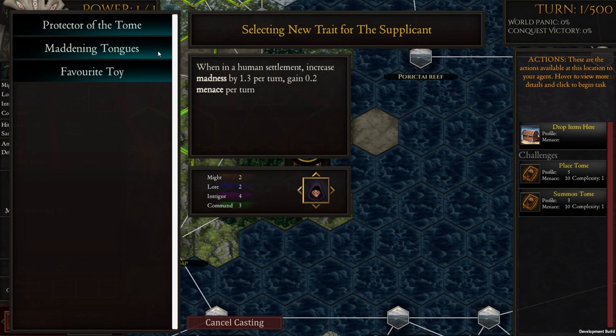The second trait we could choose for Easta's Supplicant is Maddening Tongues, which I quite like to pick, though it is risky. While in a human settlement, you increase the madness of that settlement by 1.3 per turn, and the Supplicant also gains 0.2 menace per turn — so over five turns he'll gain one menace and increase madness by 1.3 times five. What I like to do is infiltrate settlements, let them go mad while you're doing it, then lay low. Even while completing the lay-low challenge and reducing your menace profile, you're still increasing that madness, raising unrest, and potentially driving the ruler mad as well.